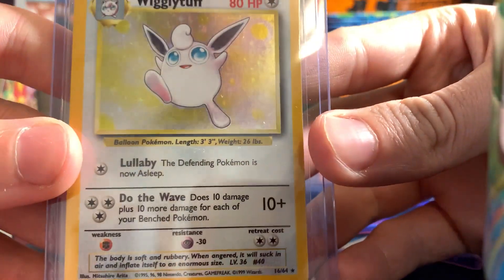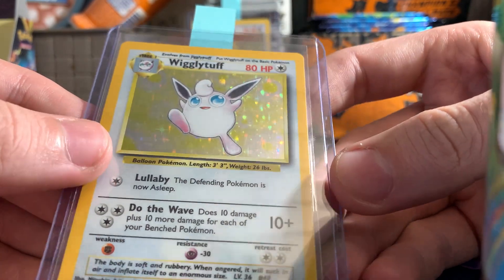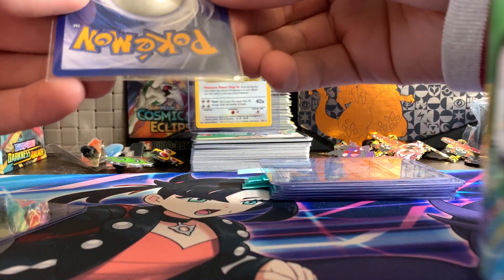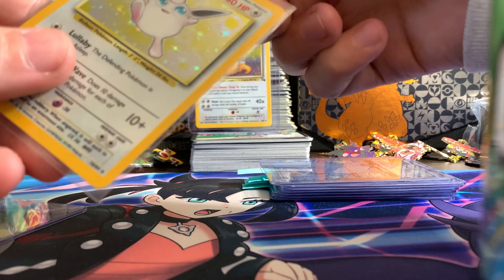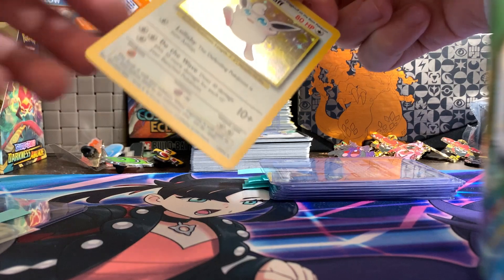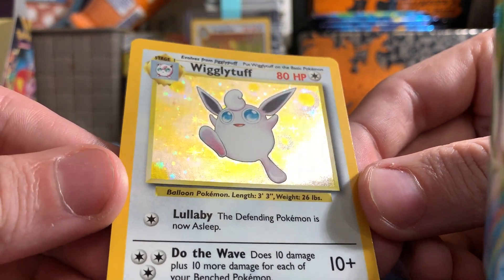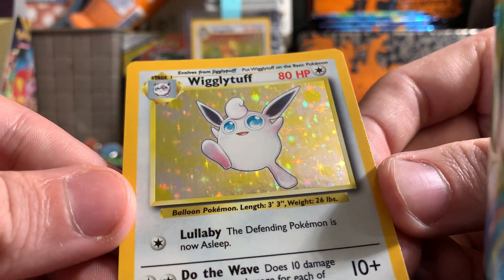Next card I want to grade is a Wigglytuff, aka Big Pink Fat Boy, as referred to by Z&G Emporium. My only concerns with this guy — the back is phenomenal, it's just the front. There's also a vertical print line. My only concern is the holo at certain angles — there are no deep scratches, but if you hit it just right with the light, you can see that it does have a vertical print line somewhere.